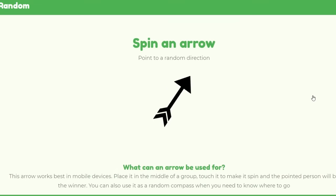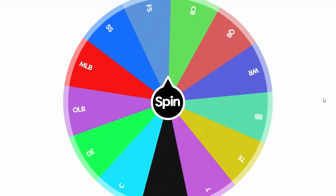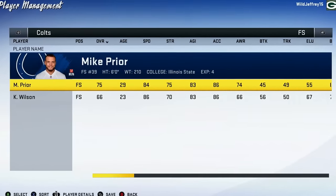The Colts are up again. Looking at the arrow, they just miss out on playing Buffalo and instead grab West Virginia. The upgrade goes to their free safety — Mike Pryor was only a 73 overall, but every little bit helps.